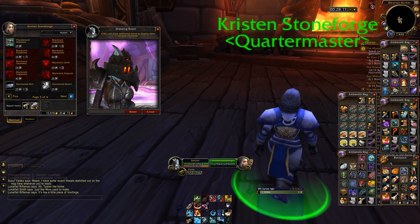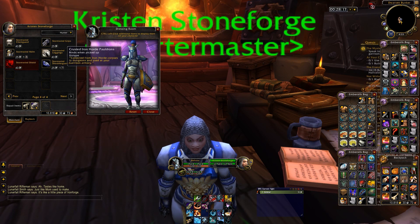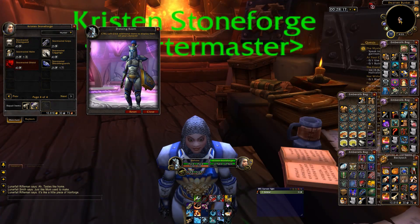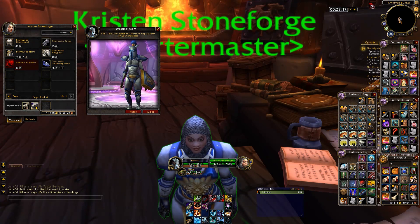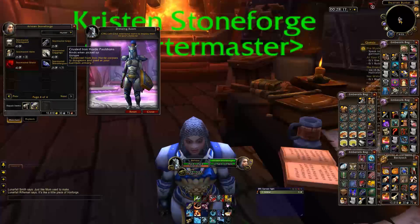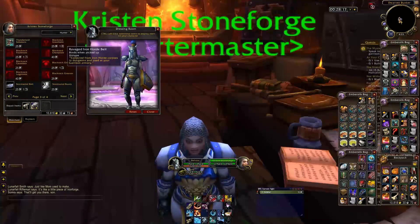Now let's look at the Stormwind stuff - you'll notice it's the Stormwind armor but upgraded in terms of its visual fidelity, along with the Stormwind shield. You'll also notice these shoulder guards require crusted Iron Horde pauldrons, which I haven't got any of yet. There do seem to be some items though - here's a battered Iron Horde helmet as an example. So there's going to be more to this salvaging game than simply getting the iron scraps. These pauldrons are collected from Iron Horde corpses in dungeons and used at your garrison armory, so there will probably be different sources for these sets.